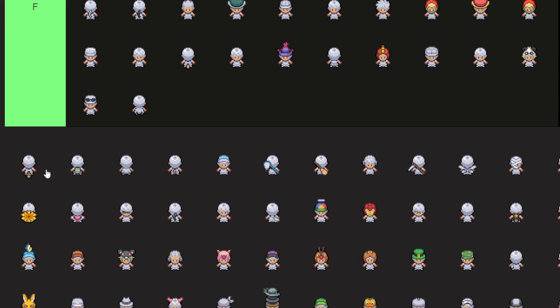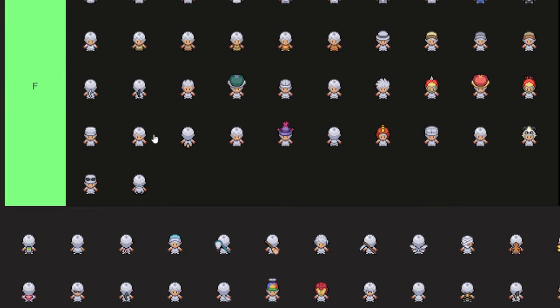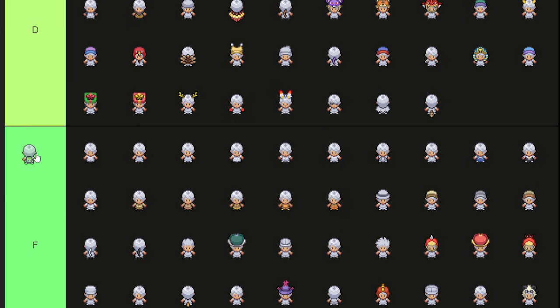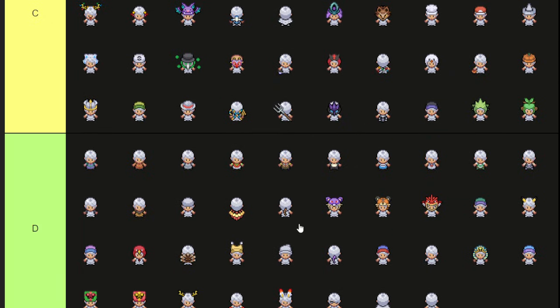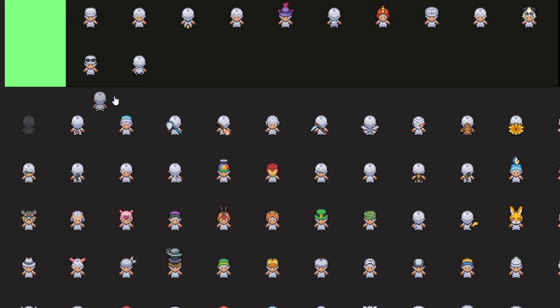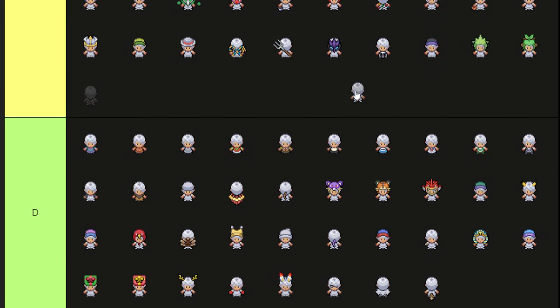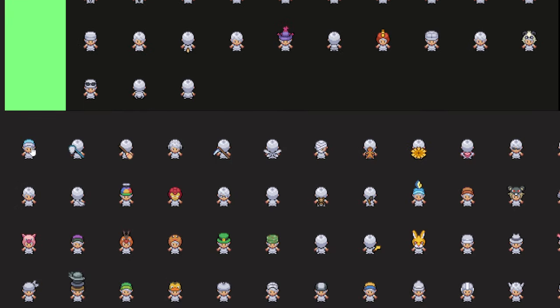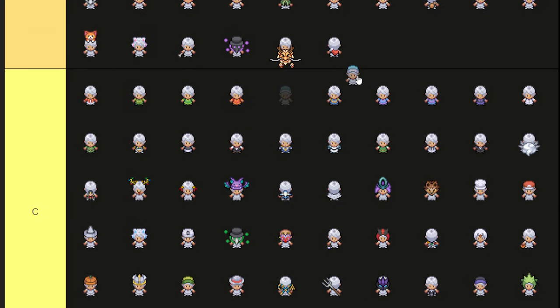Raccoon tail — D tier, could see it working for certain outfits. The retro games handheld — the Game Boy backslot item — A tier, fantastic. I'm scrolling so much now. Whatever cape. Pig tail — I like pigs, so I'll put it up to C tier, that's my reasoning. Another one of the cooler elf bots for sure — the ice elf bot. This might actually be B tier — this might be like the best elf bot hat. The only one that I think is actually pretty freaking cool.